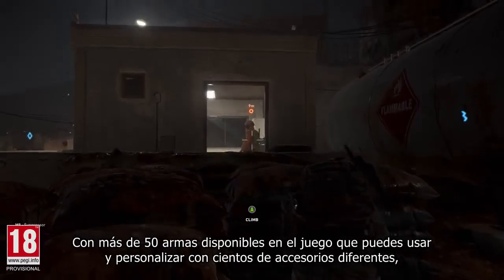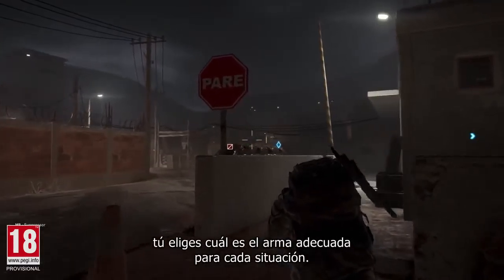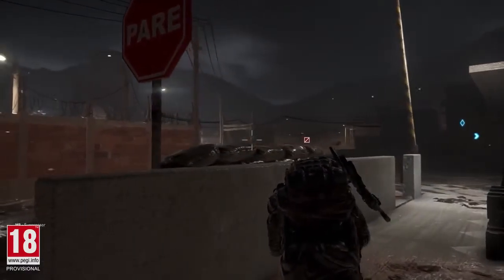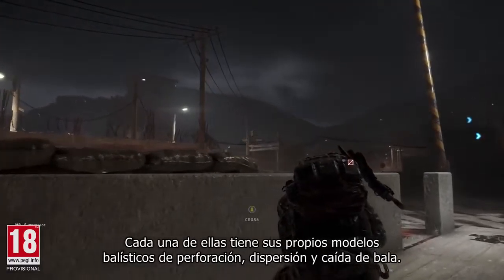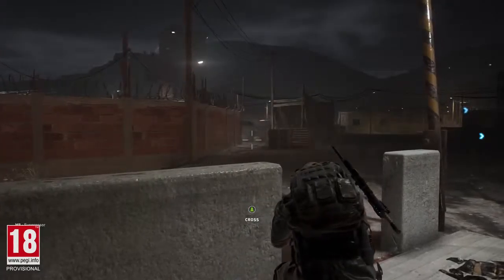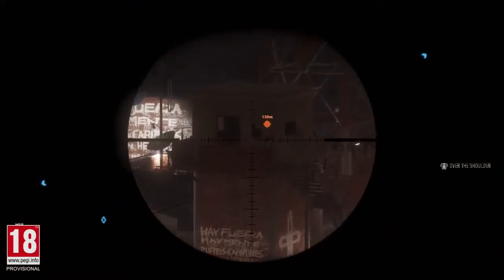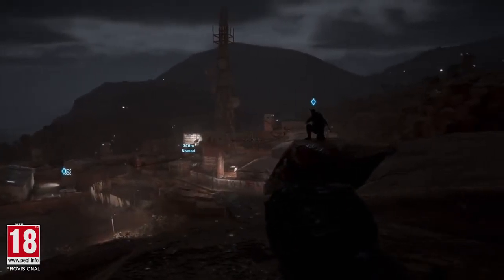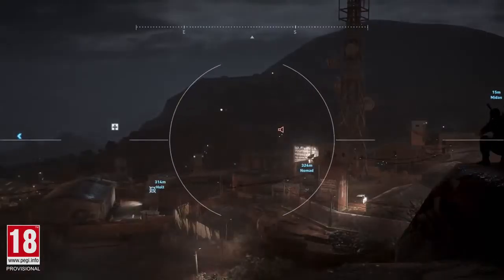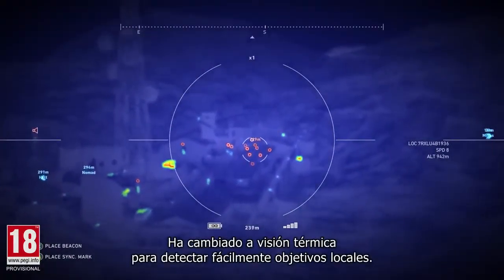Now Nomad and Holt are going to use the truck to get into the camp without being detected. The cartel recognize this truck and so the ghosts are in. Holt has jumped out of the truck and is preparing a possible exit strategy by placing some C4. Landmines, frag, flash and diversion grenades will also give you the explosive edge and help create diversion.